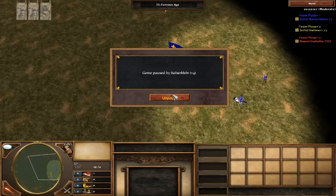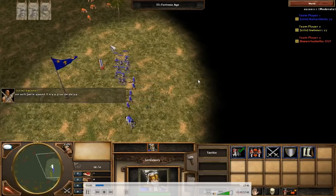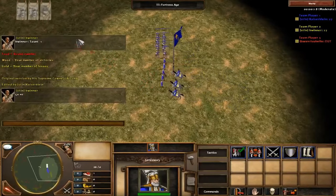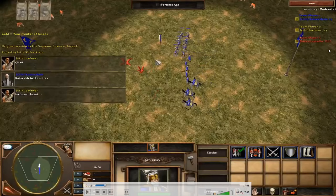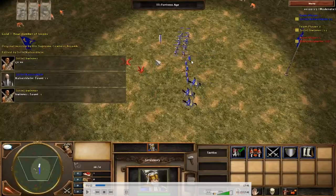Round 1: three Hussars, five Abus Guns, and ten Janissaries — kind of an auto-mirror. I'm bringing my Jans and Abus to the same line because Abus Guns are range infantry that counter Janissaries. Jans have a lot of HP, and in this round you want to focus down the opponent's Abus Guns — the same applies in any Jan-Abus mirror.